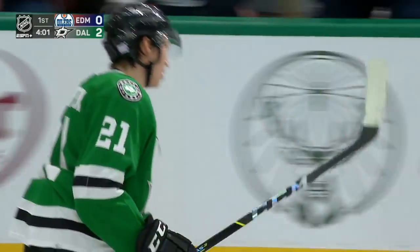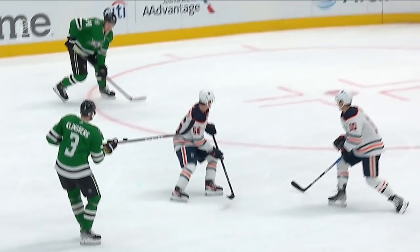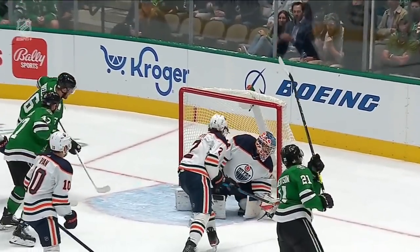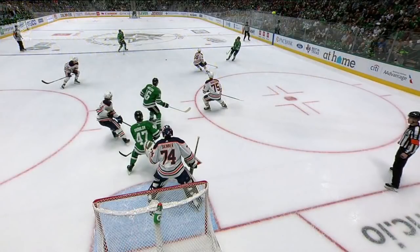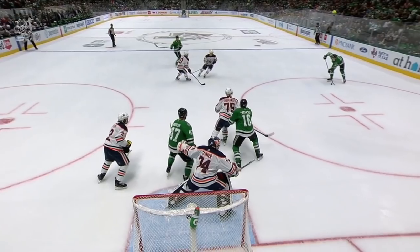Beautiful puck movement. Dallas Stars often rely on that net front — the tips and the scrums in front on their power play — but this is a play from the flank. You got Ropey Hintz, a left shot on that side, so can't take a one-timer. Beautiful look up to find Jason Robertson in his second year in the league, and man, what a revelation he has been — just so good for this team.